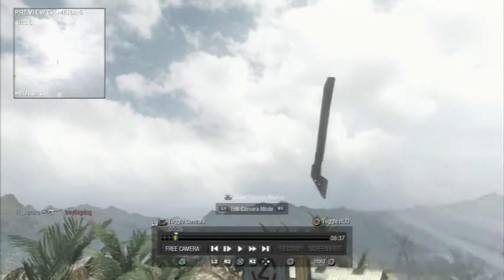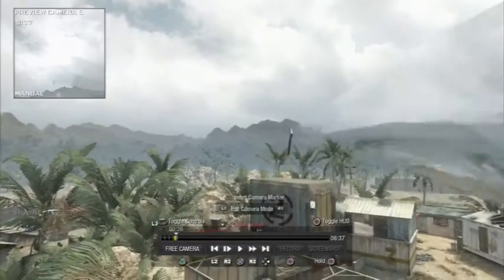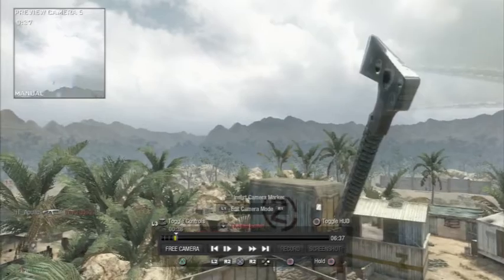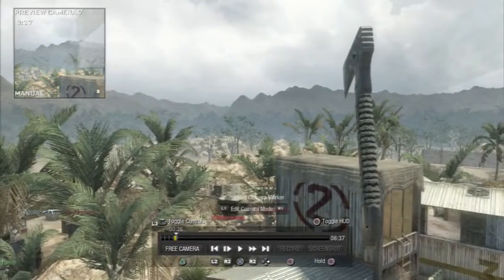I find it's easier if you place the camera right next to the tomahawk, because when you go back in dolly mode to actually watch it, the dolly camera is behind a bit and it looks a lot better.